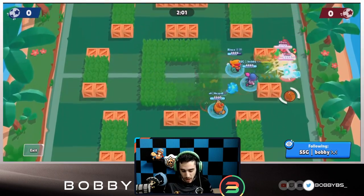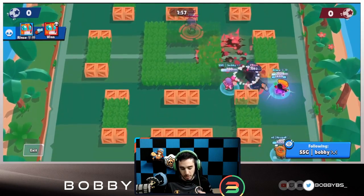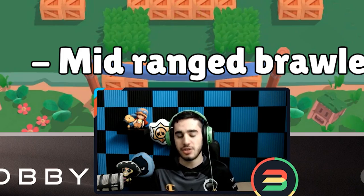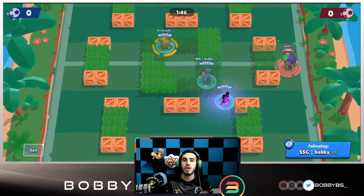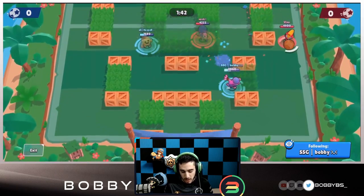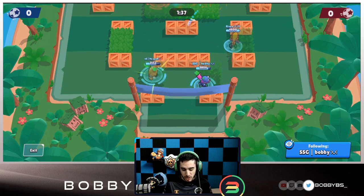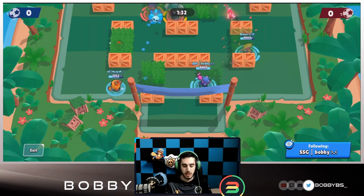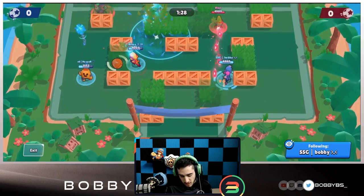Before you understand how to properly play Tara like a pro, you have to understand the basic concept. Tara is a mid-range brawler, but her main thing is her absolutely dominant super — that's what separates a good Tara from a great one. The super takes 13 cards to charge. You're usually chipping one or two at a time, so it actually takes quite a while at the start of a game.